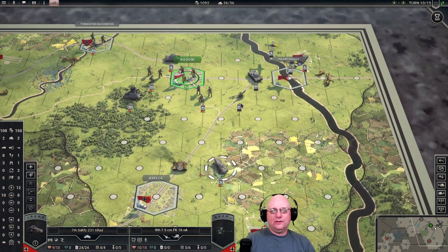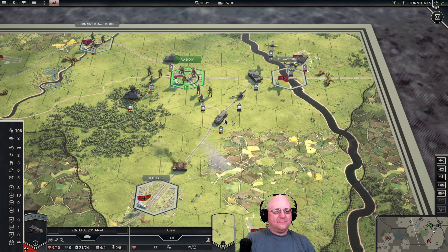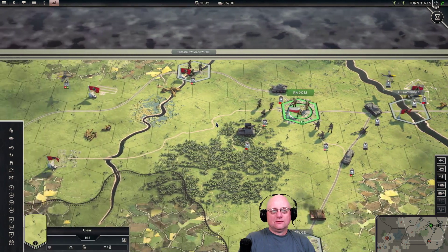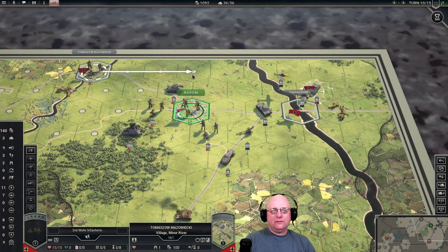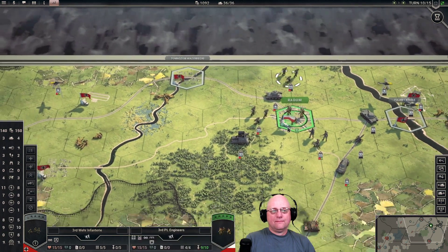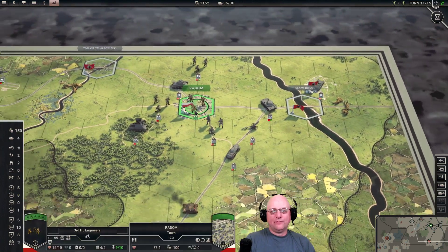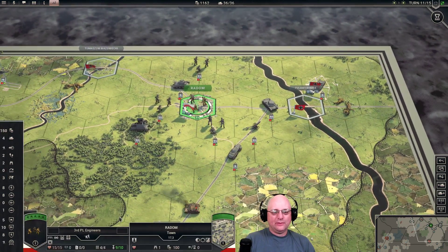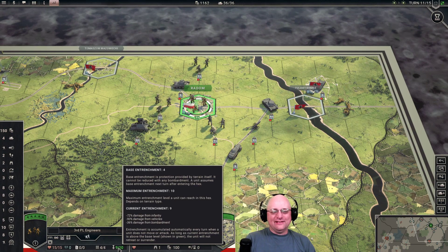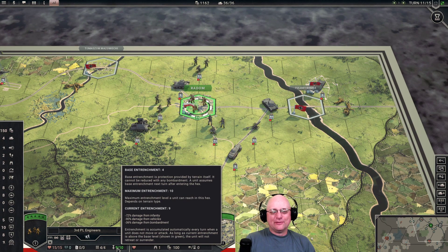We'll bring you up just in case we need you to relocate somewhere. You're fine where you're at. Don't need you over here anymore. We'll move forward as well. We're pretty much done. You didn't sally forth from your level 9 entrenchments? Nine out of ten — minus 72% damage from infantry, minus 90% damage from vehicles, minus 36% damage from bombardment.